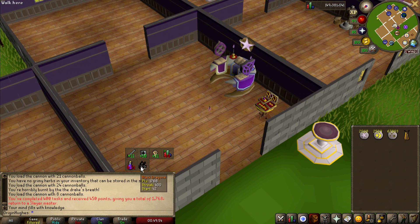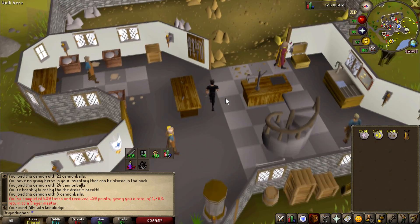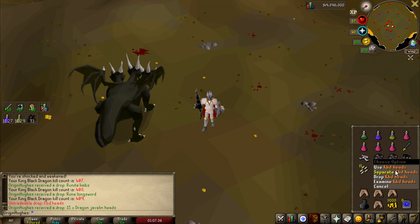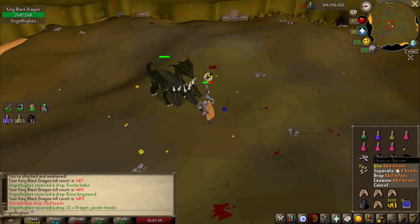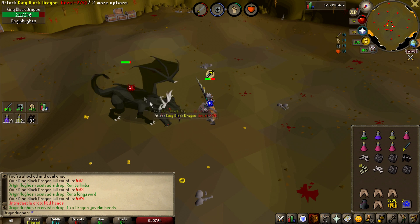Now I'm going to go and kill some KBD. I'll probably kill the entire 42 at KBD. Just got another set of KBD heads — I'm pretty sure you can turn these into skull heads now by separating them, which is actually pretty cool. Not bad — I will take that. Did you get three separate heads? I might just collect them for a little while — it's kind of nice to have them in the bank.